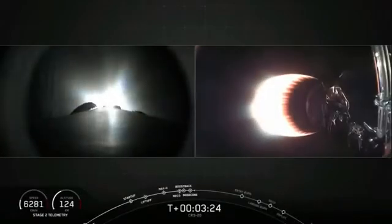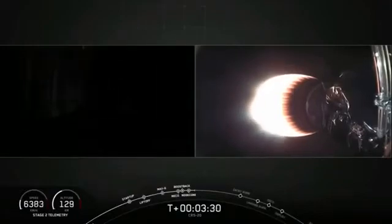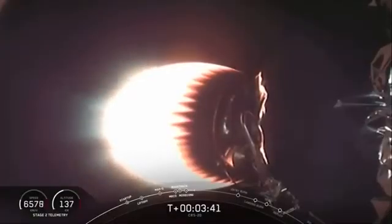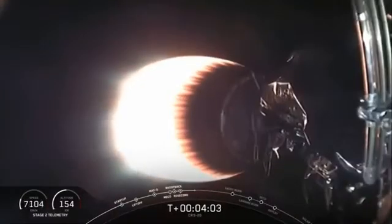MVAC is looking good. Everything nominal with our temperature and power readings. We can see on the left-hand side of our screen that the boost back burn has completed. The second stage is looking good as Dragon is on its way to the International Space Station. In order to make its way back to landing zone one, the first stage executes a series of three burns. The first of which you just saw is the boost back burn.